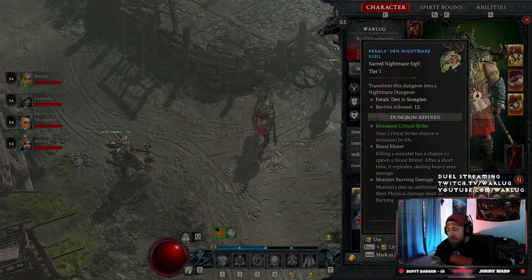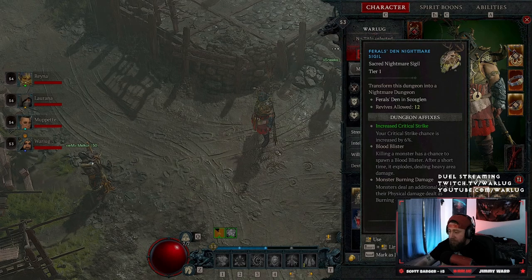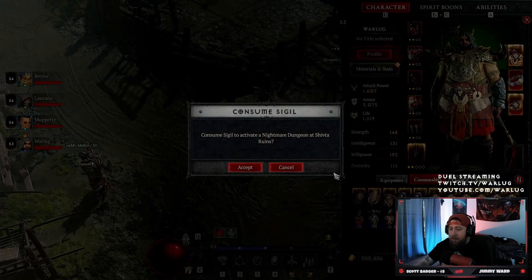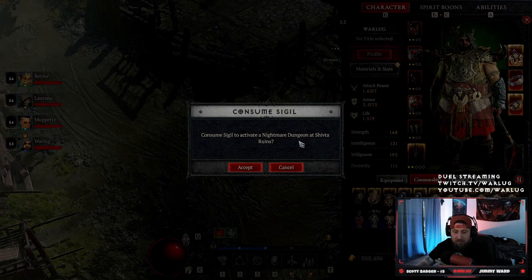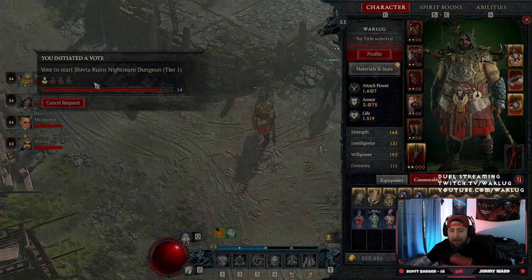Let's do the lightning caller sigil — we're going to change Pharaoh's Den in Skloz Glenn into a nightmare dungeon for increased critical strike. Actually, I don't have that dungeon available. Let's try the nudging evade sigil instead — consuming it activates the nightmare dungeon at Shifta Runes. We'll go ahead and accept that.